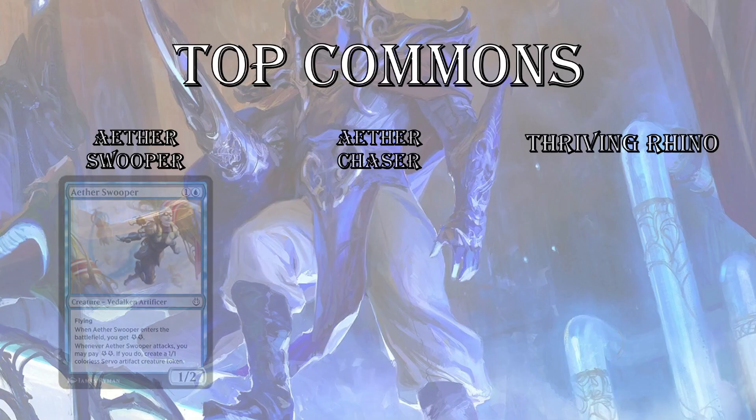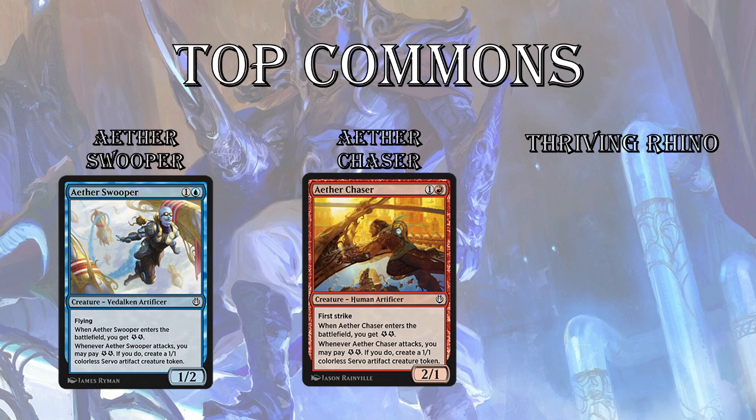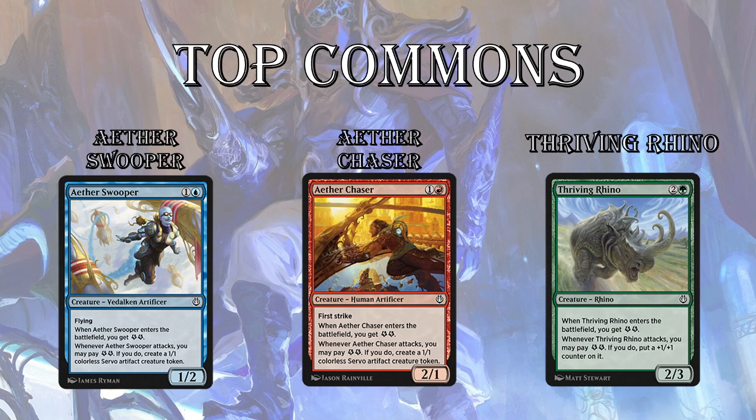Top commons in the set: first up, Aether Swooper — it's good to get on board early. You don't want your opponent attacking in and getting value from their energy producers. Next, Aether Chaser — another 2-drop energy producer. The first strike matters, especially in a set with a ton of little servos. It can kill off servos and the one toughness doesn't ruin the card — it's not going to trade off for a servo, it's just going to kill it. Aether Chaser can also get in on turn 2 and make a servo. Last up, Thriving Rhino — another super solid common on the beatdown plan, using energy for counters. It's a 2/3 for 3, you get 2 energy, and the first time it attacks it becomes a 3/4 for 3. If you have other ways to produce energy, this thing can just grow and get out of control.